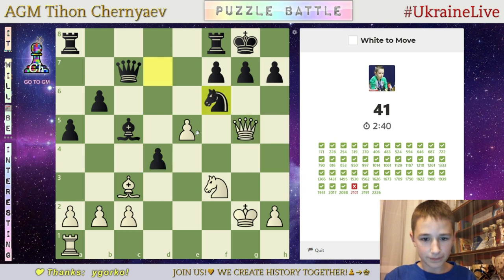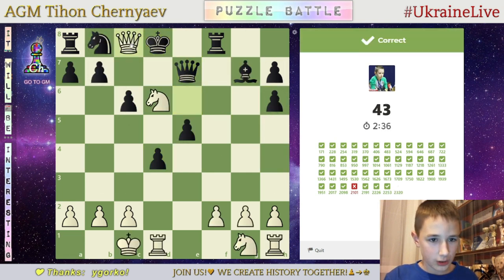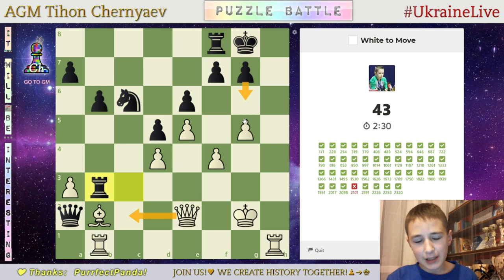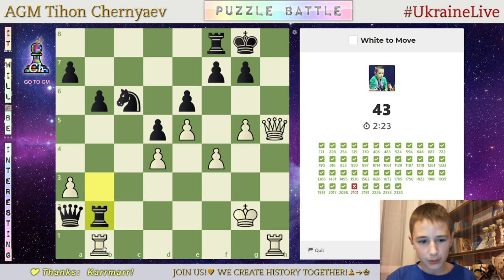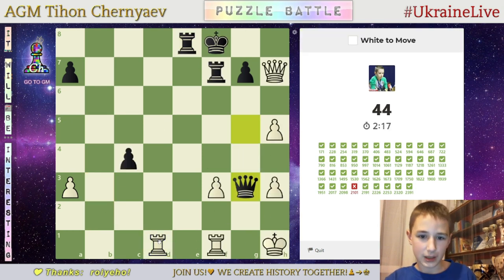So, queen g5, queen h6? Well, looking like it should be the solution. Here's mate. Queen c2, hg6. And then queen c6, rook b2. I'm not really sure. Queen h5 should be good. Then I, of course, take. And I'm king g3, probably. King g3, king g4, and take. That is good.